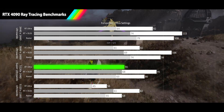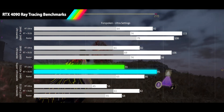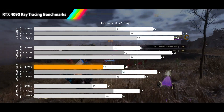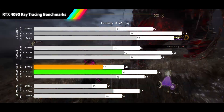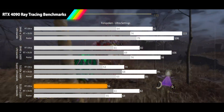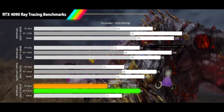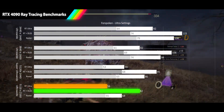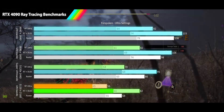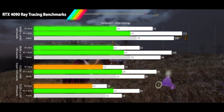Moving to the super ultra-wide 5120x1440p resolution, we see the ray tracing results stay in smooth range with a 70fps average, an 18% drop from raster performance. When we turn on DLSS quality, a 36% performance increase brings us back to high refresh rates at 95fps. The ray tracing 1% lows are in acceptable range at 53fps, while the DLSS results remain smooth at 68fps. At our final resolution of 5120x2160, the ray tracing results dip below smooth range to 56fps, a 17% drop from raster performance. When we turn on DLSS quality, we see a 45% performance increase for a smooth 82fps, significantly above raster performance. The RTX 4090 is seeing a 15% increase in performance from launch, which has turned what was once a struggle at 4K ultra-wide to a breezy experience when DLSS is turned on.